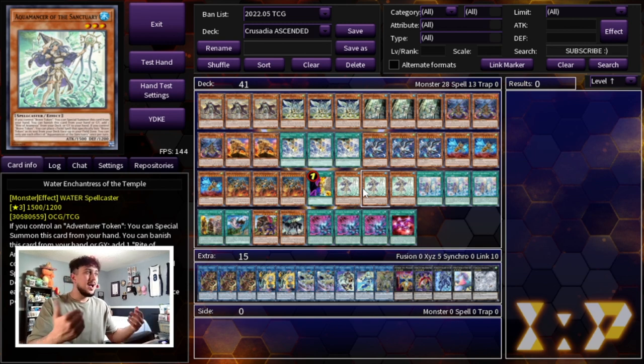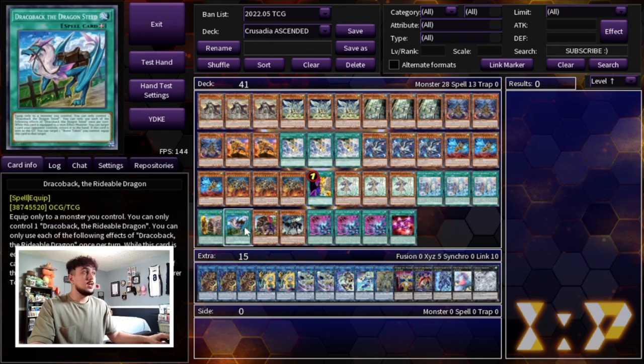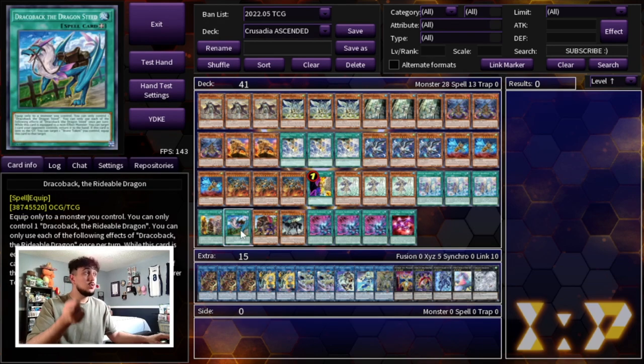Of course we're playing the Adventurer package. I understand it's kind of expensive, though it's recently gone down in price a bit. To make this deck as competitive as possible, this is one of the best engines — going first it's really powerful, and going second it's just so strong as well. We're playing 3 Water Enchantress, 3 Rite of Aramisir, 1 Fateful Adventure, and 1 Dracoback. Dracoback is the reason this engine is so good going second — even without Gryphon Rider or Illegal Knight, just having Dracoback on your token means you get a bounce for free.